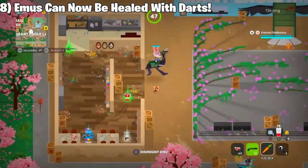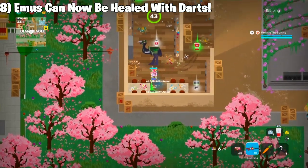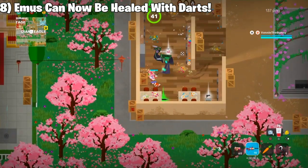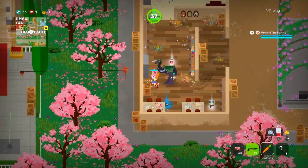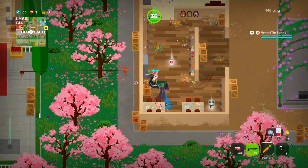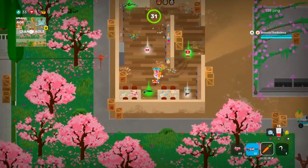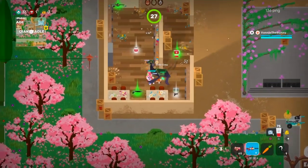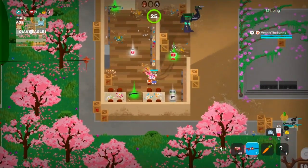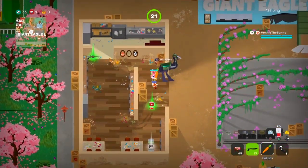Now on to number 8, we are still on the topic of emus. They have finally made it so you can now heal your feathery friends with dart guns or dart fly guns, which is really good — having an extra way of healing your best friend during battle. The only problem is that if there's an enemy player on your emu and you try healing the emu, it will actually poison the emu. So keep that in mind in customs or any mode: the emu will take damage if you try healing it when there's an enemy player on it.